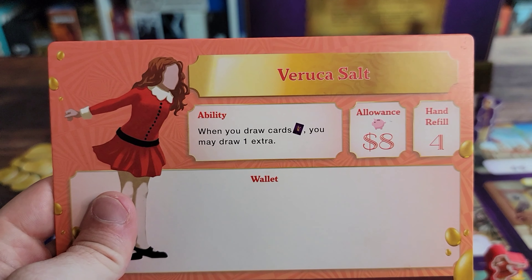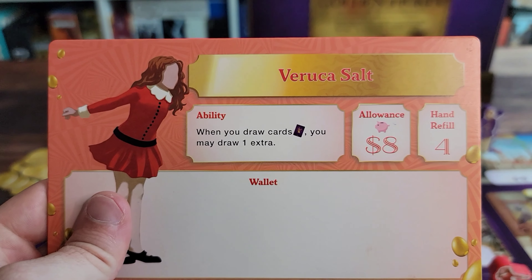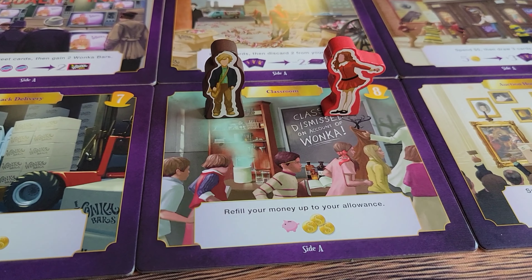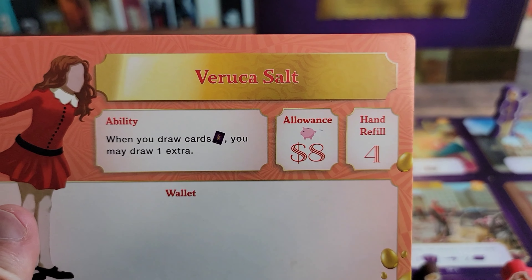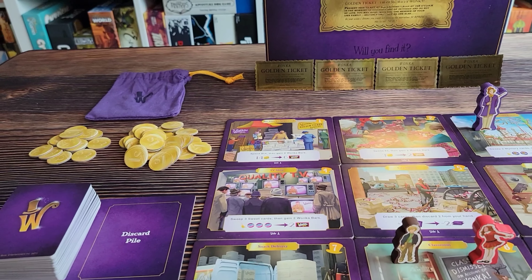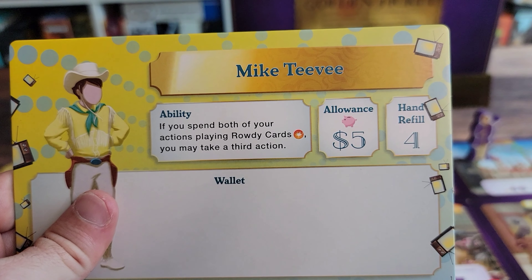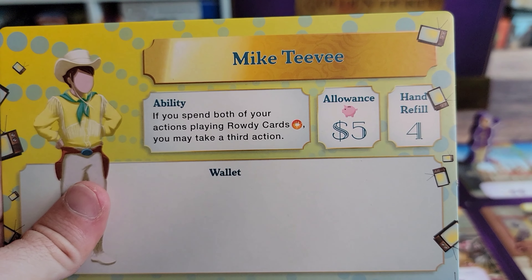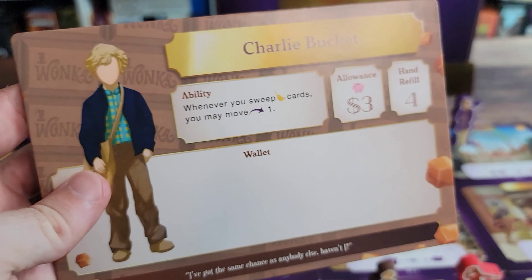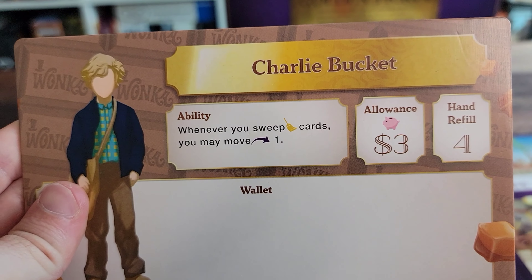All the players are going to have a special ability, an allowance, and a hand refill. Your special ability is something only you can do throughout the course of the game. Your allowance is how much money you start with and how much you get when you take the classroom action. Not everyone's allowances are the same — Veruca's is higher than everyone else's, because she was the rich girl in the movie. But because her allowance is so much higher, her special ability is not as great. Mike TV lets you get extra actions whenever you play rowdy cards. And Charlie Bucket's allowance is only $3 because he was very poor in the movie, but his special ability is a lot better — whenever you sweep cards, you get to move.